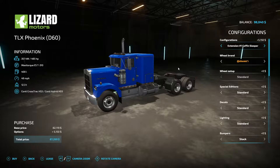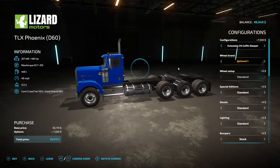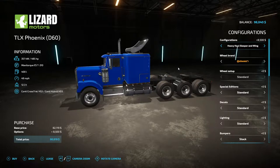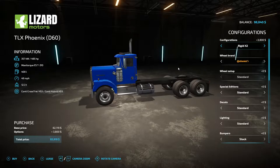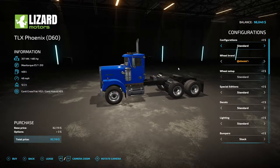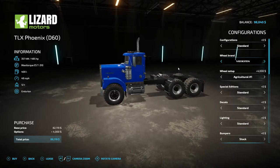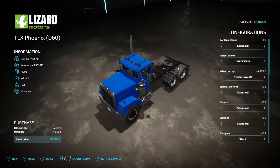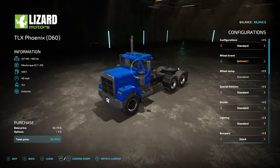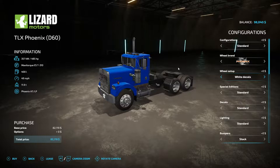Looking at options: extension, sleeper — we don't really need a sleeper. I don't need it extended that badly. Oh, got tag axle — nope. Scrolling through to the standard. Looking at what kind of tires: those look pretty good. I think I'm going to go with these right here. White decals — actually let's go with black decals, I like that better. Standard decals.